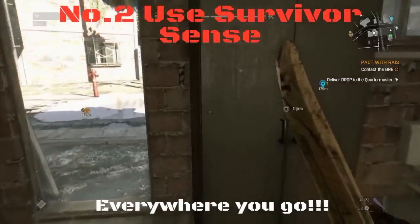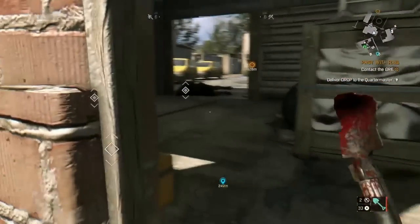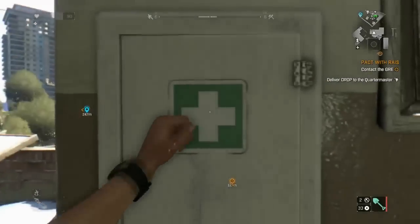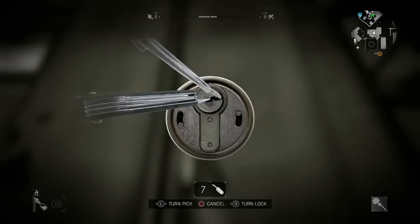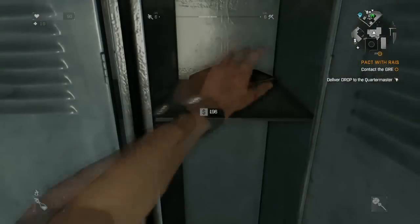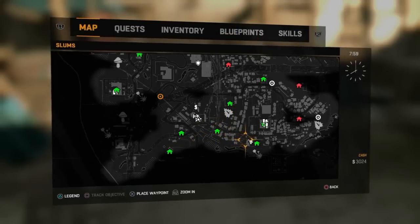Number two: do not forget to use Survivor Sense. The game tells you this, but every single place you go — whether on your way to a mission or just exploring — hold down the X button on PS4. It will show you exactly where there are things to open, collect, or lockpick, as you can see here. Crafting is one of the key skills in this game, and finding these items littered everywhere will unlock later skills. When you unlock a chest with a lockpick it gives you high rewards.